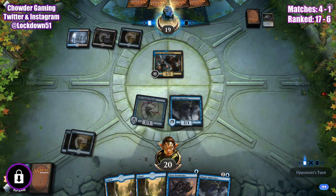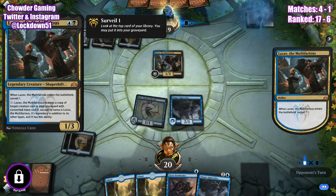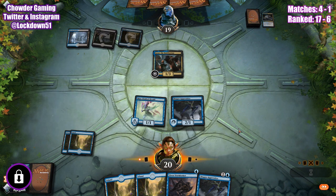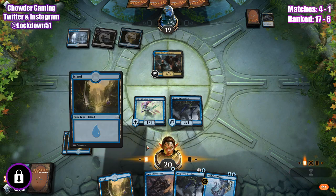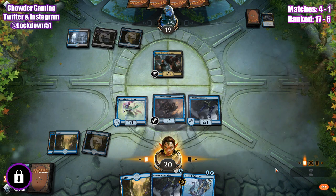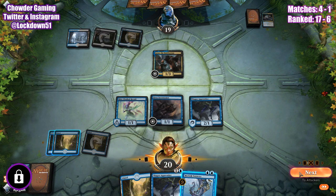Alright, what does he do now? Let me look. Put down Siren, swing in for three. Want some protection — we'll drop Trickster at the end of the turn.